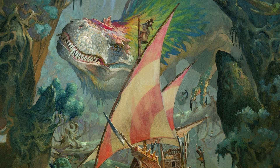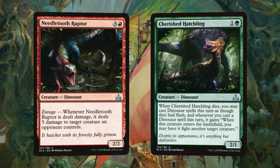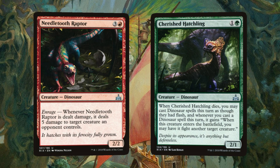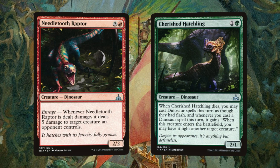I prefer to keep my feet firmly on the ground, however, in the lush, dense safety of the jungle, where even the hatchlings of Ixalan come to the fray. Needletooth Raptor deals 5 damage to target creature an opponent controls on Enrage, while Cherished Hatchling serves a higher purpose. When it dies, we may cast dinosaur spells this turn as though they had Flash, and whenever we cast a dinosaur creature spell this turn, it gains: when this creature enters the battlefield, you may have it fight another target creature. Love the baby. Respect the baby.